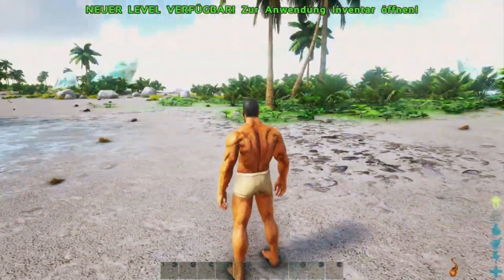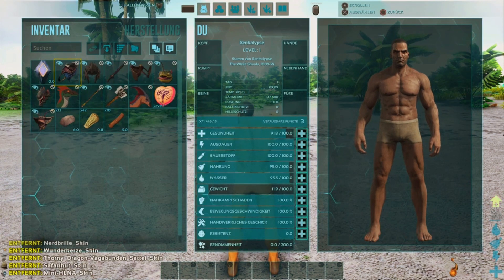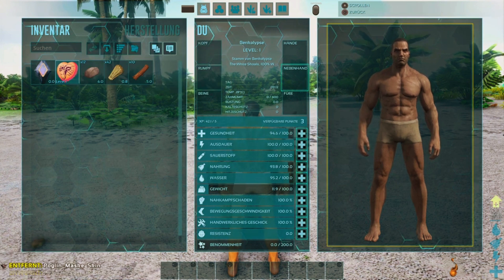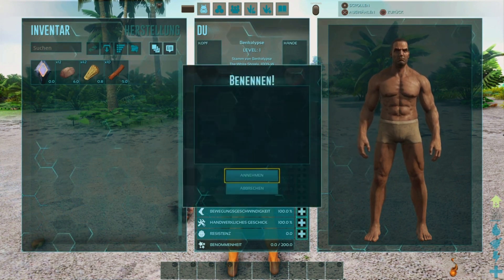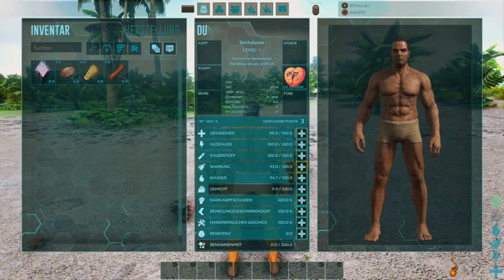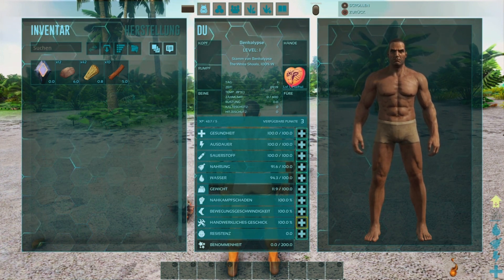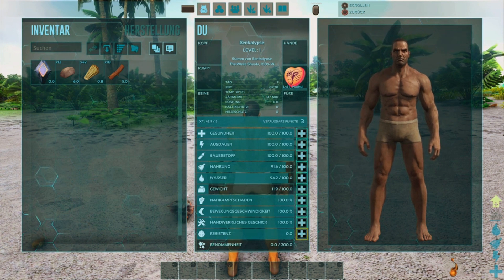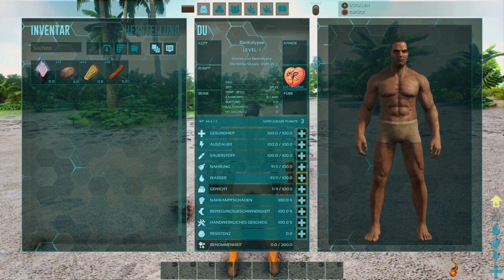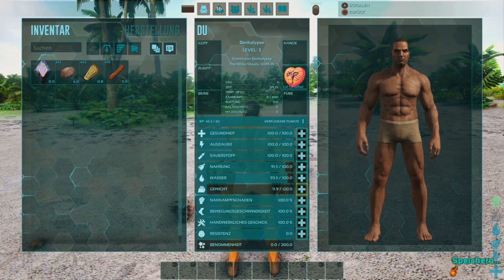Neues Level verfügbar! Wir haben direkt drei Level bekommen, weil ich alles hochgedreht habe. Diese Accessoires brauche ich nie. Wir haben direkt ein kleines Haustier dabei – unseren kleinen Hui Hui. Um den Skill kümmern wir uns jetzt gleich. Es gibt verschiedene Sachen, die man einsetzen kann – die Resistenz hilft zum Beispiel gegen extreme Temperaturen. Als allererstes gehe ich immer auf Gewicht, denn wir können kaum was tragen.